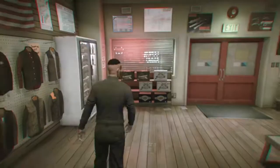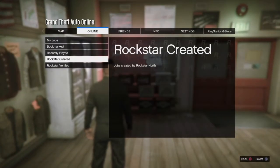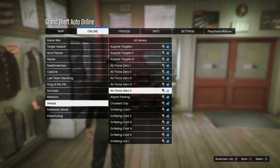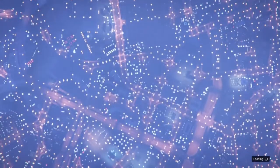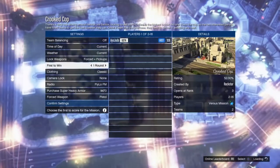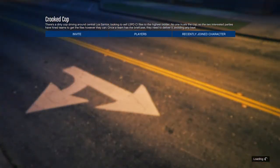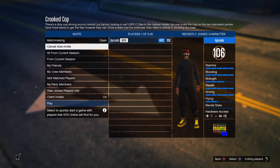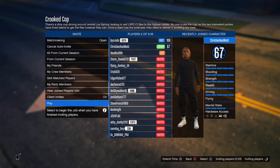From here, press pause, go to online, jobs, play jobs, Rockstar created, go to versus, and go to Crooked Cop. When you get there, set the clothing to play your own, confirm the settings, and you will need to invite someone to start the job, so just invite someone. Once someone joins, start the job.